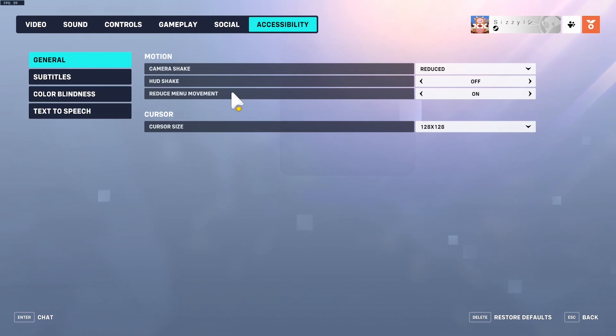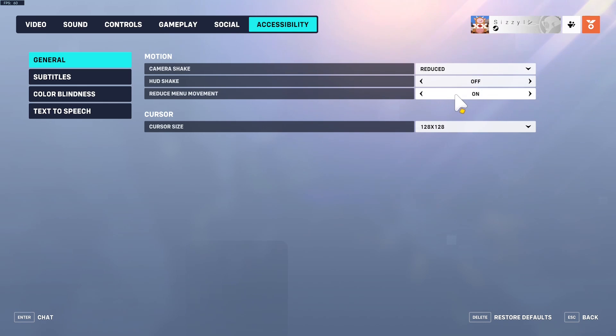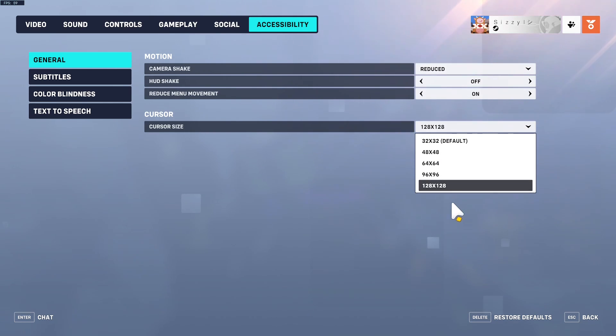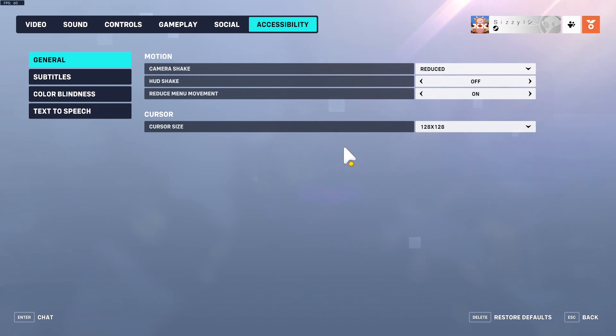Under accessibility, I have 'reduce camera shake' and 'HUD shake' turned off so the HUD doesn't shake. I also set my cursor size to 128 — instead of a tiny cursor you can barely see, you can now clearly see where your cursor is. It honestly helps, especially for YouTube videos.